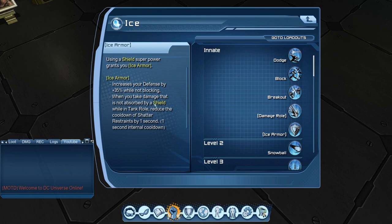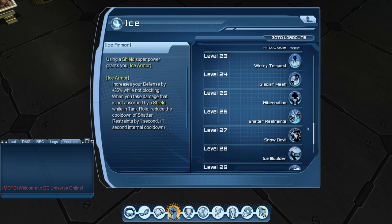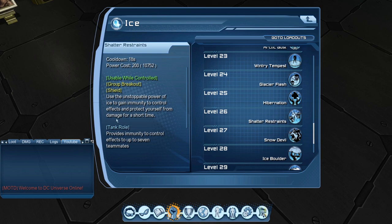When you take damage that is not absorbed by a shield while in tank role — meaning if an attack is high enough to go through your shield — it reduces the cooldown of Shatter Restraints by one second, with a one-second internal cooldown. Shatter Restraints is the group breakout with an 18-second cooldown, so each time damage goes through your shield you knock one second off, letting you earn your group breakout faster.